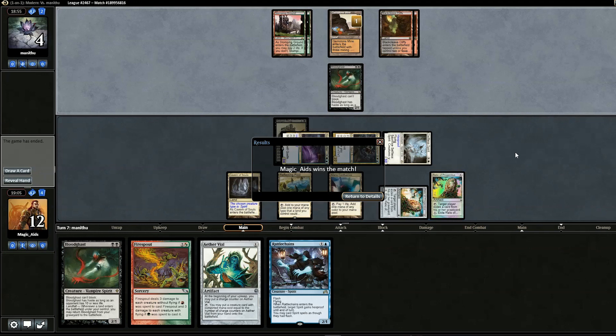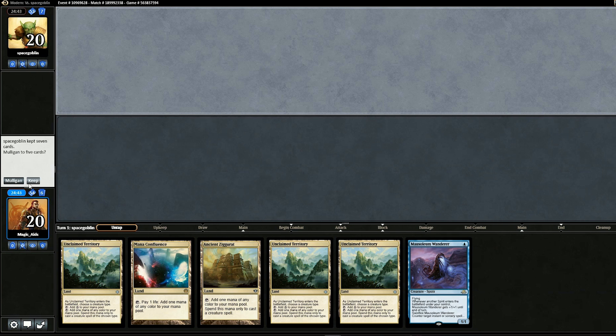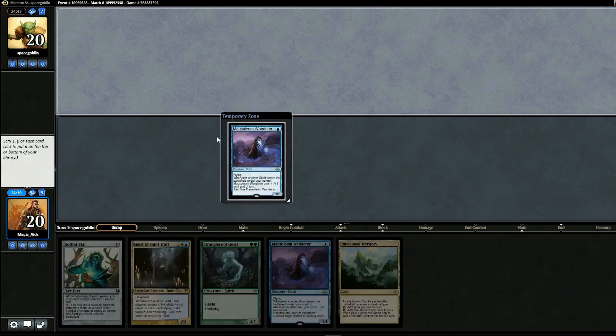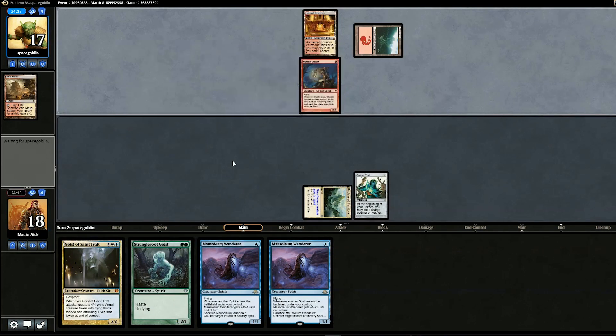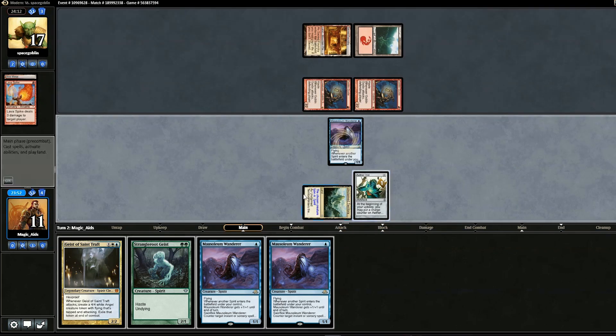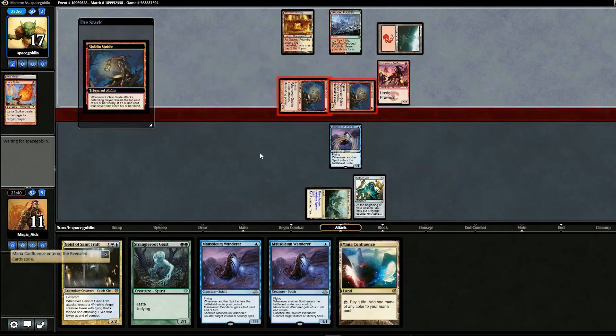For the on-demand matches, opening hand could be better — mulligan. That's not what I had in mind either — mulligan again. We keep a hand with Aether Vial and one land — should be good enough. Opponent is on Burn with Goblin Guide. We lead with Aether Vial and pass. Opponent plays another Goblin Guide and Lava Spike, and we get a third Mausoleum Wanderer on top.